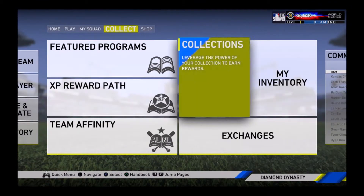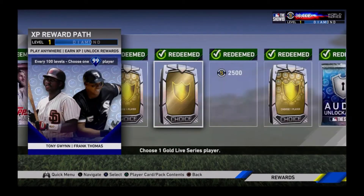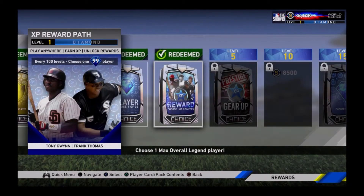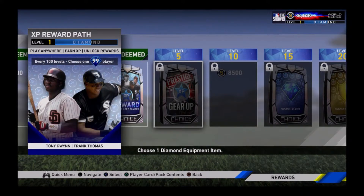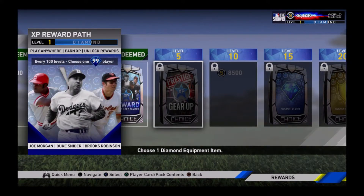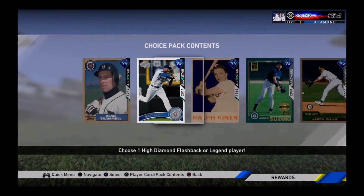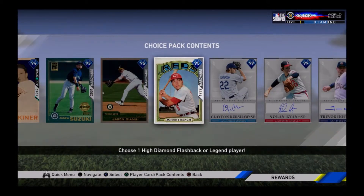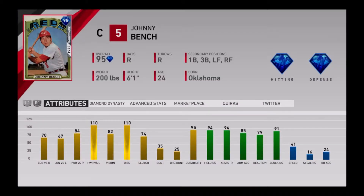Now that I am at level 1 diamond, the next reward I get to choose is a diamond equipment item, so hopefully I can get around 8,000 to 13,000 stubs, which will put me up to almost around 50,000 stubs. At diamond level 10 I get another 8,500 stubs, and at level 15 I get to choose another one of these players — I'm probably going to go with Johnny Bench to replace Mike Piazza. He's just not a good card in my opinion. Johnny Bench can definitely hold his ground, and even if he doesn't do great with the bat — I've heard mixed feelings about this card — he's got decent power and is really good versus lefties. His vision is better than Piazza's.